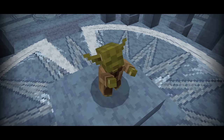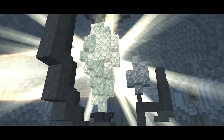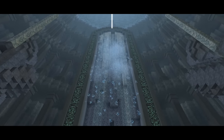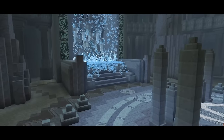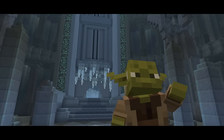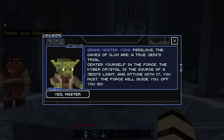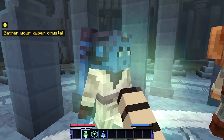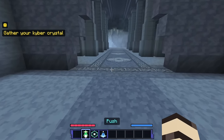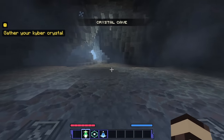This is crazy — there's the big crystal, very shiny! That melts open this doorway. The path to becoming a Jedi truly begins through there. Force powers unlocked. I need to gather my kyber crystal. We have force grab, force push, and force pull available. They're staying back — it looks like maybe we go one at a time as we enter the crystal cave.